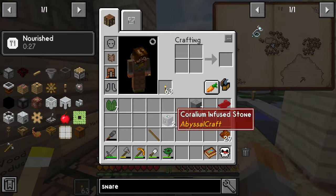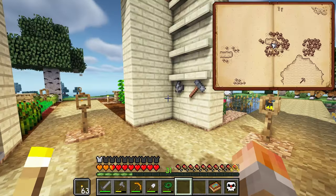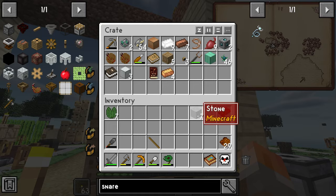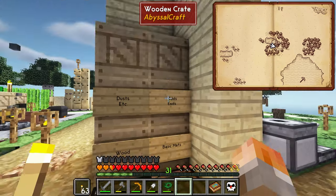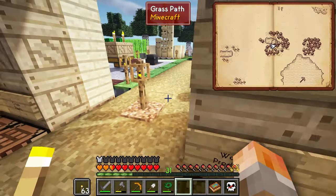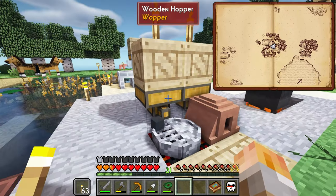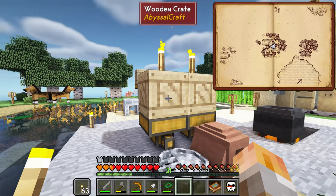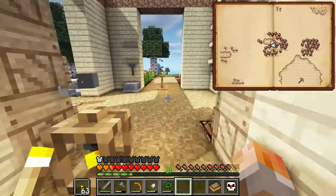We can craft the regular furnace but the regular furnace takes fuel, whereas the grill doesn't, and it's automated as far as that's concerned. Let's just cook those up now. I also want to show you the shoggoth farm because I improved things and it's working quite well — they already generated some statues all by themselves.